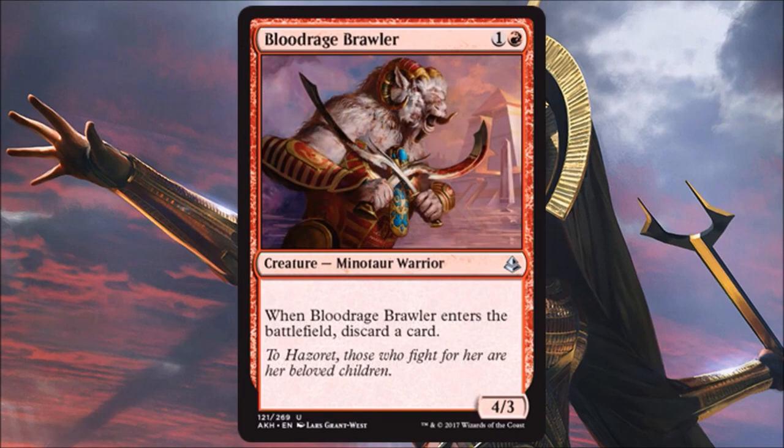Bloodrange Brawler is incredible — two casting cost, 4/3 Minotaur Warrior, and the only drawback is you discard a card. I will discard a card all day long to play a 4/3 on turn two. And that discard doesn't even have to be a drawback — in limited you have Embalm, Aftermath, and cards that get bonuses when you discard. In Standard, you have Madness and Delirium. Draft first-pickable pack one, go down that aggro path. This is going to make the red aggressive deck one of the premier Standard decks.